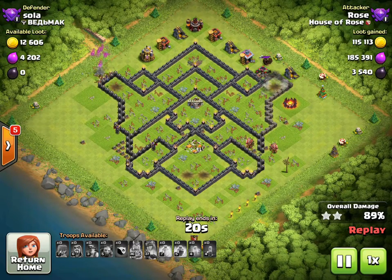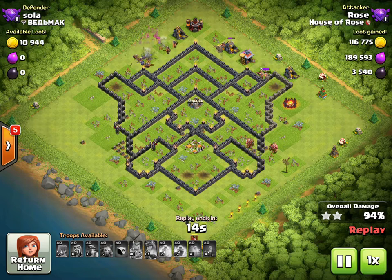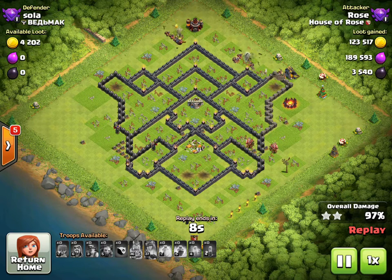As you can see, we have plenty of miners left over in this attack and the base is done very quickly. Summary: funnel the miners toward the high damage defenses — expos and inferno towers — and you should have a very successful chance at three-starring with this particular attack.